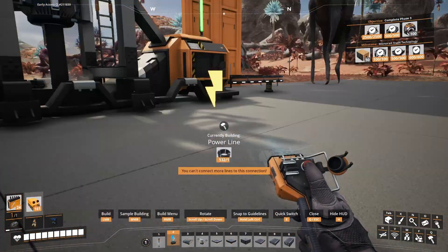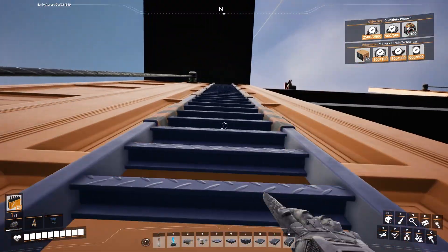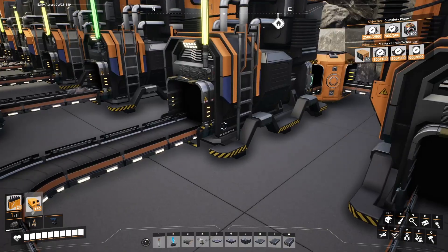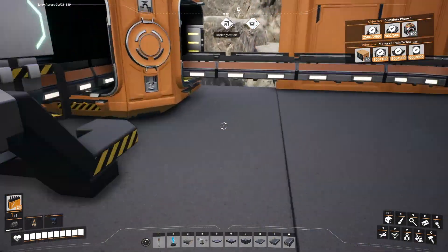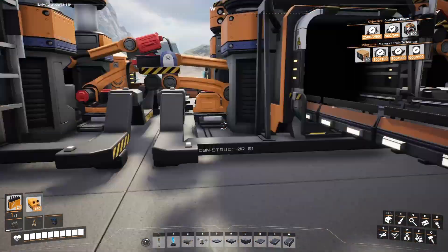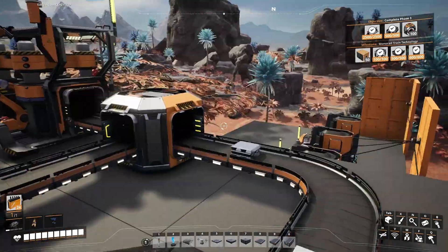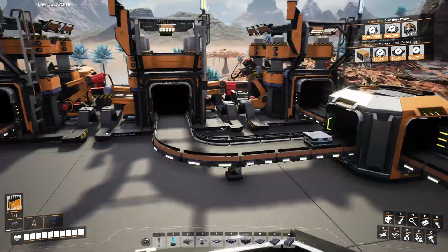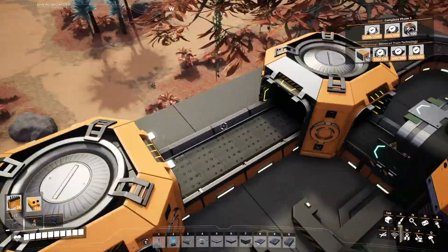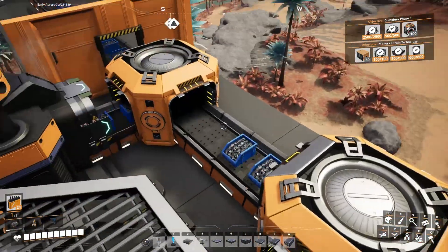Connecting this up should, in theory, start everything operating again. Let's have a look — here comes the ore. There go the ingots. I think I've got the splitters worked out right here. Everything seems to be feeding in.